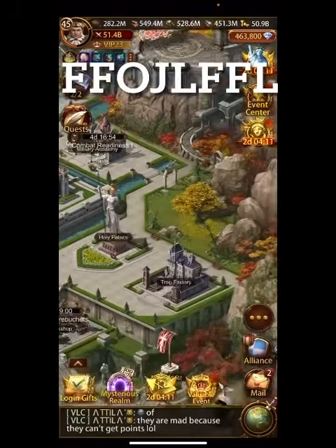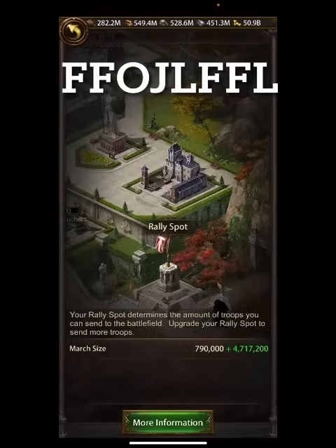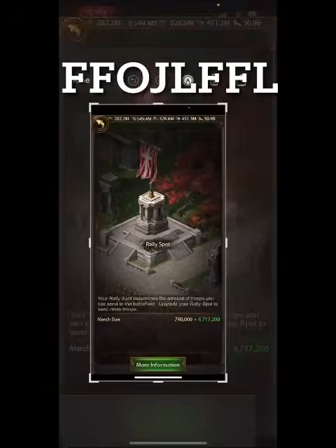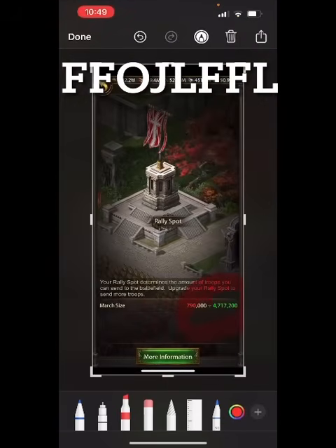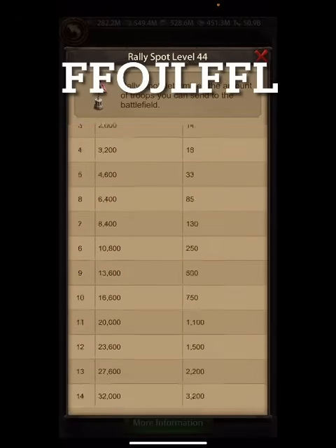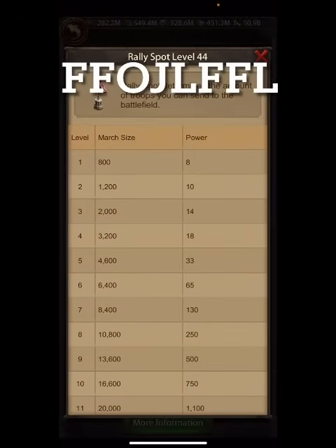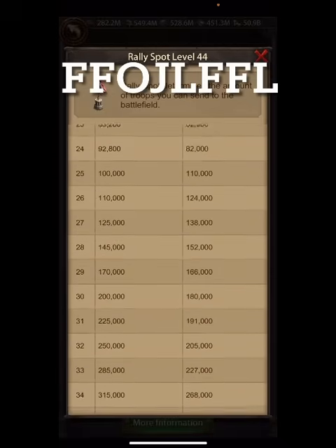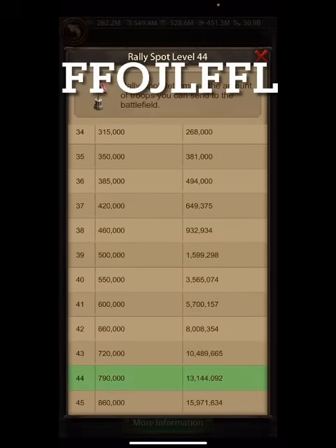The first thing you need to know about march size is the Rally Spot — that's the most important building. All the multipliers shown in green are the percentage that's going to increase, and all of that is based off march size. If we go all the way down, at K1 you get 800, move up to K10 and you're at 16,600, and all the way at the top you get 790,000 to 860,000.